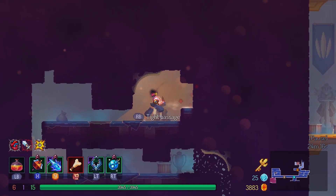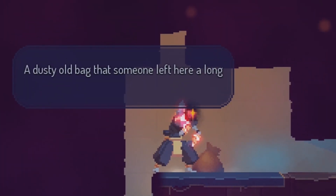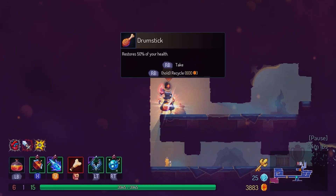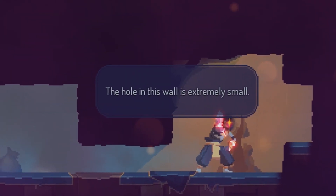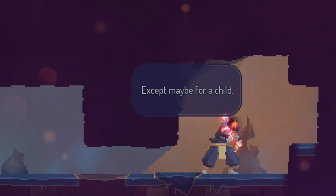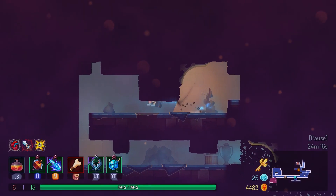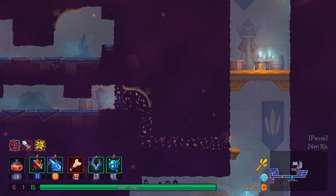Hi! Well hi — tight passage. 'A canvas bag — a dusty old bag that someone left here a long time ago.' Sweet, money — thanks I guess. 'The hole in this wall is extremely small, except maybe for a child.' I bet if you were a chicken you could get in there. Duly noted — it's fine.